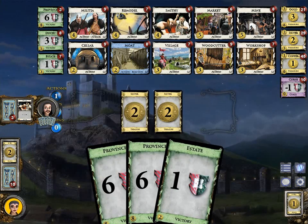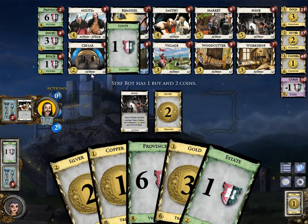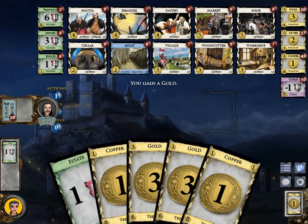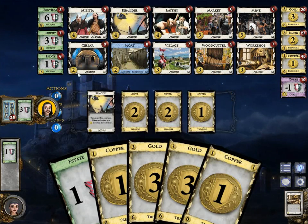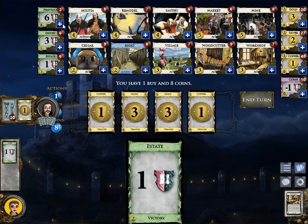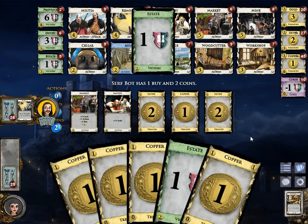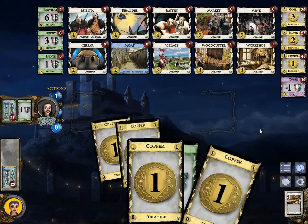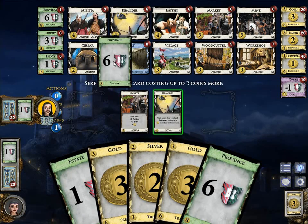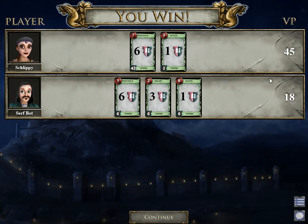I now have 5 provinces and he has zero. He already bought an Estate, which is a terrible victory point card — it only gives 1 victory point and is a dead card in your hand. To beat a single Province you'd need to buy 6 estates — that's 6 dead cards in your deck against one. He doesn't have a lot of choices because he can't contest me on provinces now; if he did, the game would end earlier and he would have lost. Final score: 45 to 18 against the surf bot.